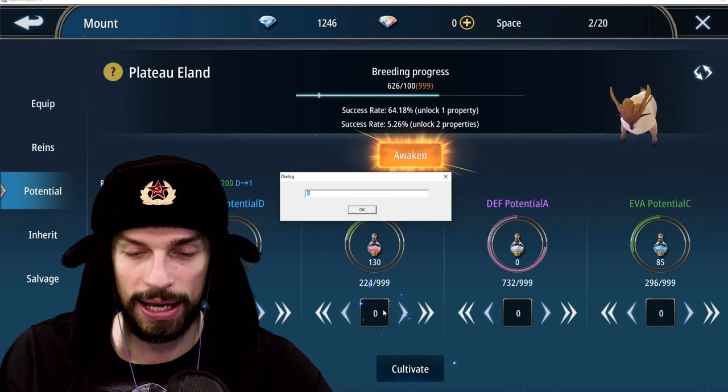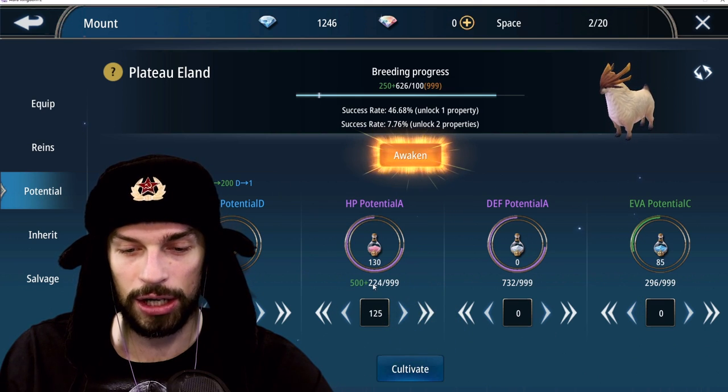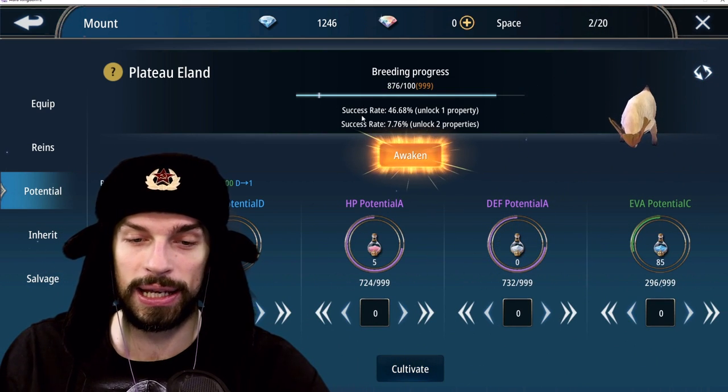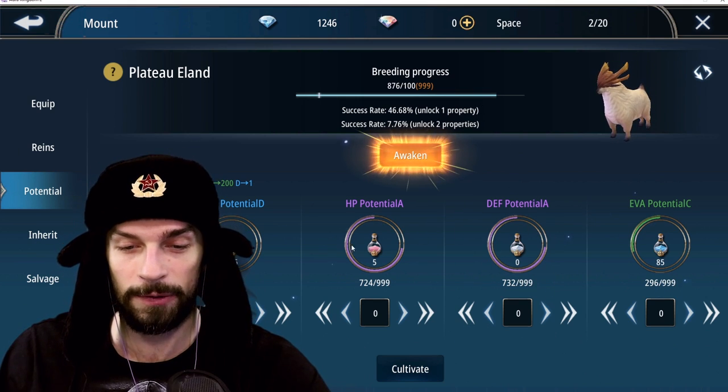So let's set HP to around 724. That way, if we fail and get one property, we get the defense one. If there are two properties, we get defense and HP. Evasion here is a mistake — you don't want to do that.